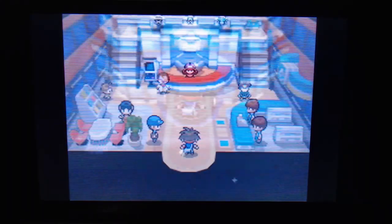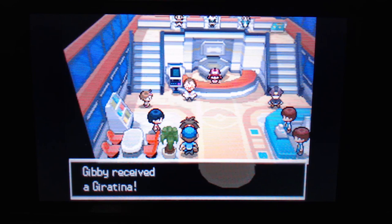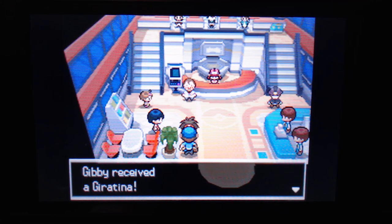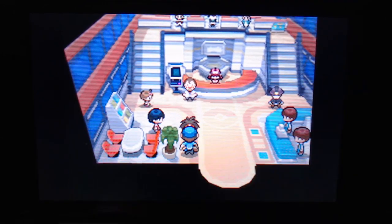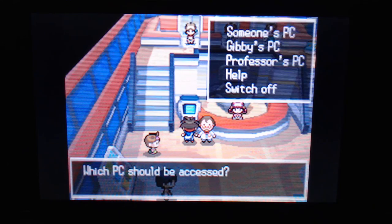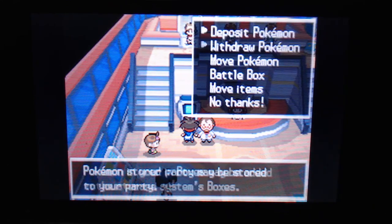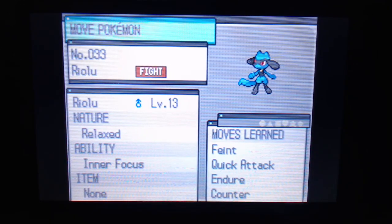You go into this building and you talk to the man right here. He's going to give you the Giratina. It's a Giratina event. I don't know how this works and why it worked. And then we got Metagross over here. Pretty much, you can get every single Pokémon that was in the Black and White 2 event. Including Mewtwo.